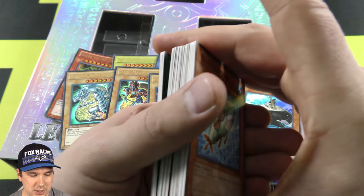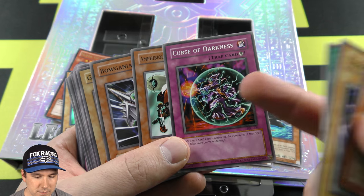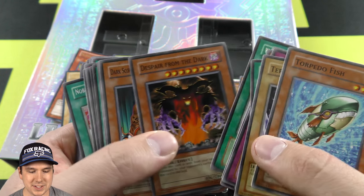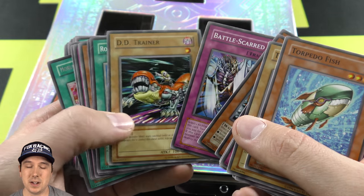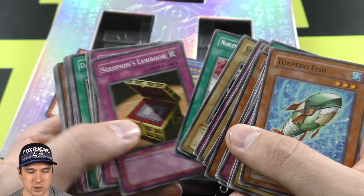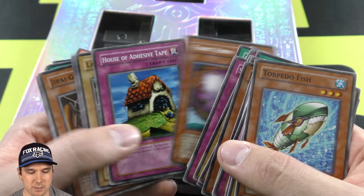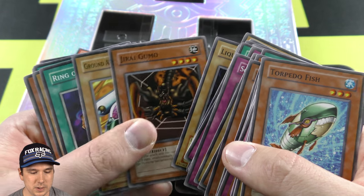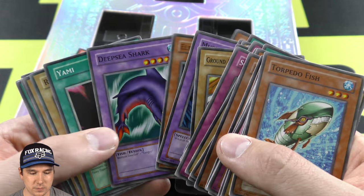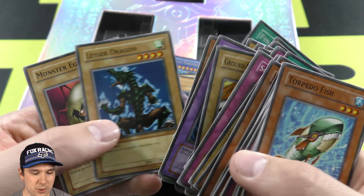And we'll just go through these briefly. That card there was getting a lot of side deck play. Basically, whenever a spell card is activated, the controller of the person that activated that spell card takes a thousand life points of damage. So they were doing that against spell book decks — they had to play quite a few spell cards, so burning half their life points over one card was kind of scary. Final Flame.